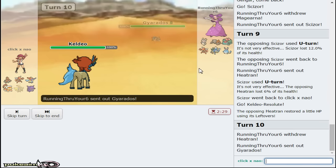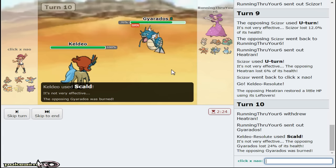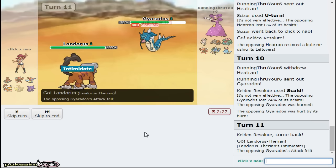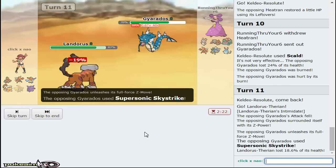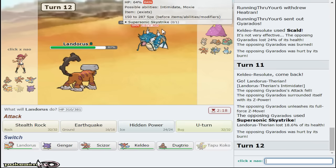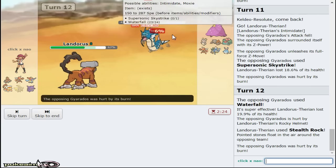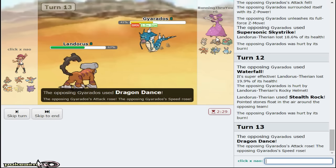This gives me Keldeo - Keldeo has a beautiful switch-in here. I can click Scald and Taunt everything, mainly like Gyarados and Venusaur. If Gyarados wants to come out and risk this Scald burning - great - and I actually end up getting the burn. I wouldn't have risked that if I was my opponent. Definitely gonna go out to Landorus now and just get up Stealth Rock. It goes right for Supersonic Skystrike doing 19. Beautiful damage.